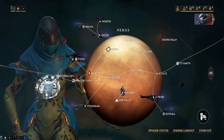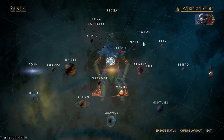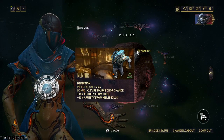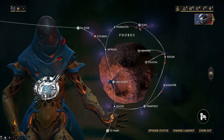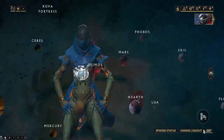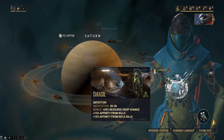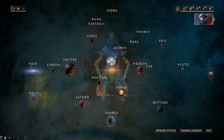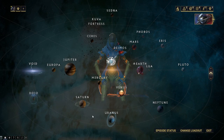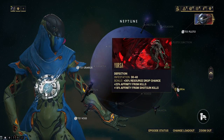In Warframe there are only three defection missions. One on Phobos which is here — Memphis. One on Saturn which is down over here, lower left — Caracol right over here. That one's probably better for Aurtic Cells. The other one on Neptune which is Ursa right here.